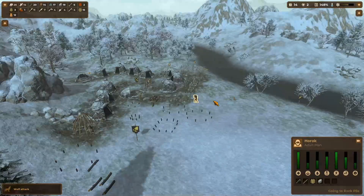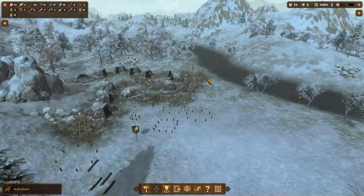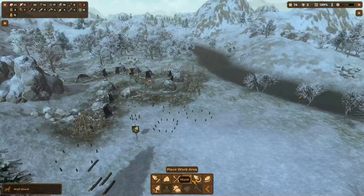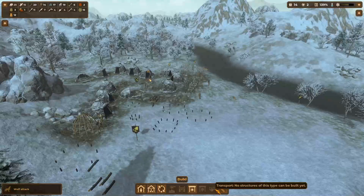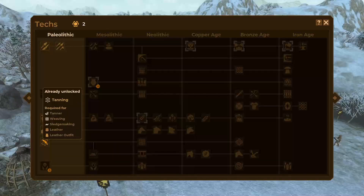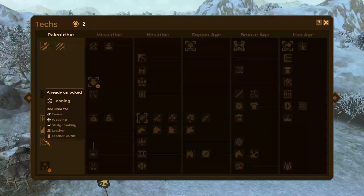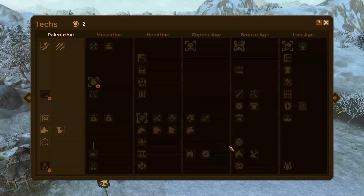I really want to know how you build a sled — I genuinely have no idea. I feel like it's probably super simple and I just can't figure it out, because a sled is going to help our characters carry a lot more. 'No structures of this type can be built yet.' Oh — I'm guessing tanning is required for sled making. So in order to get sled making — okay, okay, I figured it out!